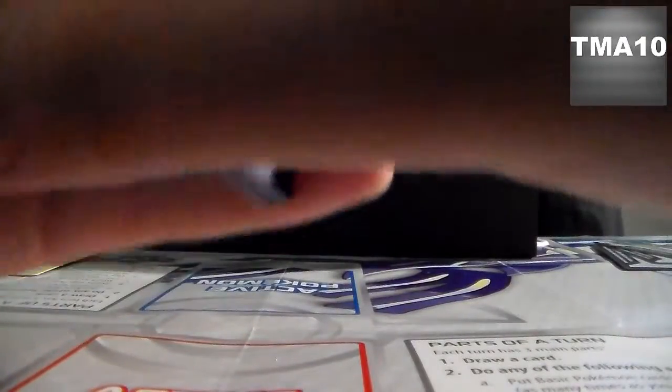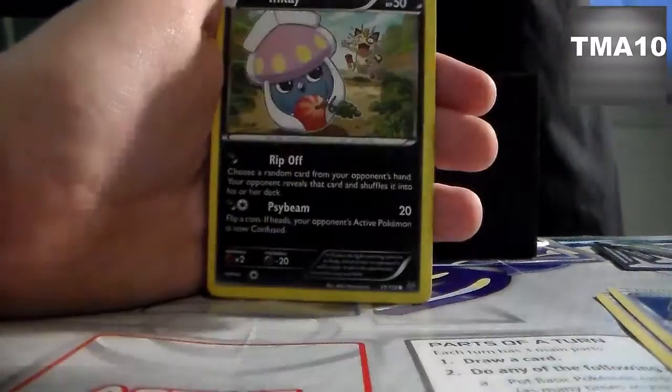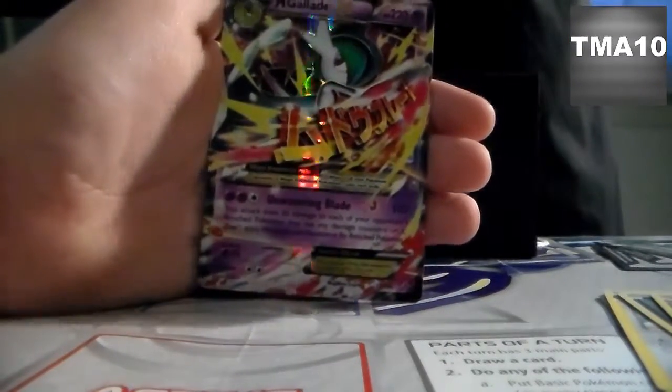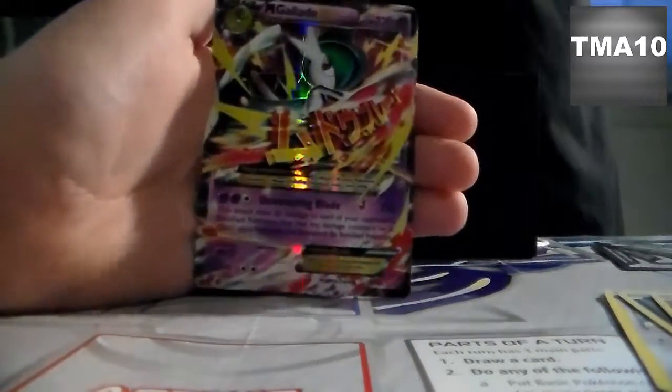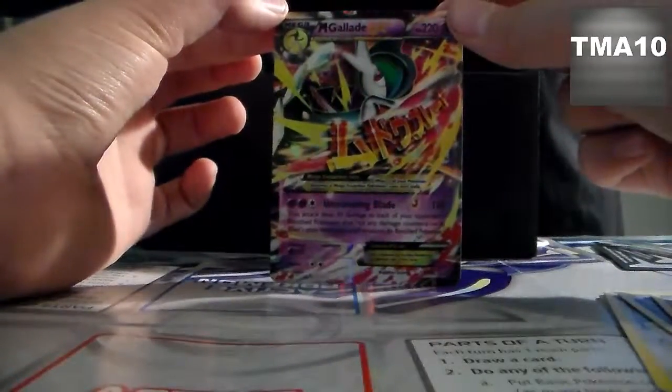I doubt that there would be a secret rare in a trainer box. Because I bought a couple loose Roaring Skies packs and I got a secret rare. Natu, Natu, Fletchling, Togepi, Reverse Togetic. Oh my god, yes! Mega Gladi X — look at that! Not the secret rare, I don't know if there is a secret rare, but look at that card. Wow, that is a beautiful card.